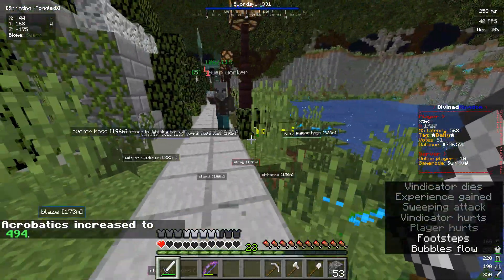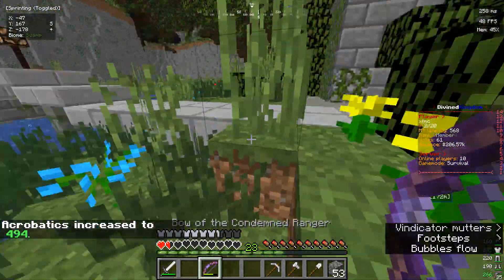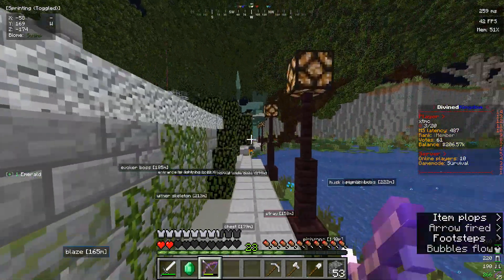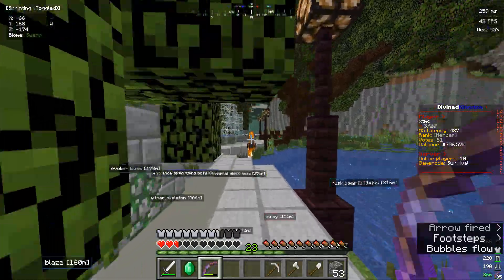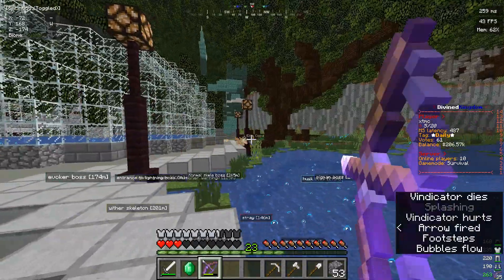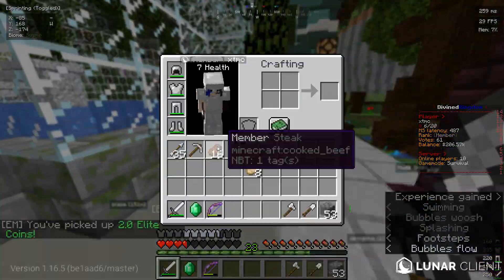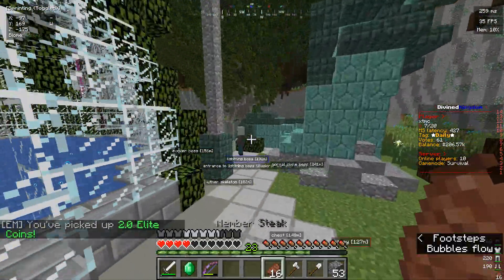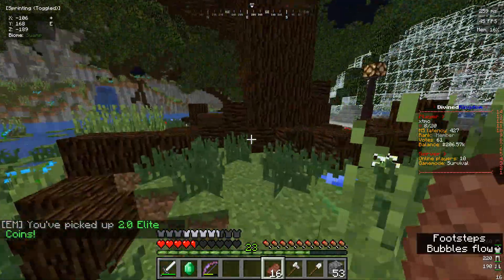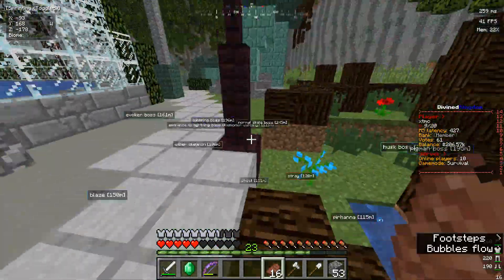That is not going well. You see, they do all your health - and sometimes they do less damage, I think it's a bug. You can always try bow spamming if you get stuck, but they still do all your health. Your kit does come with some steak, so that might be useful. But yeah, good luck fighting them with Iron armor at least.